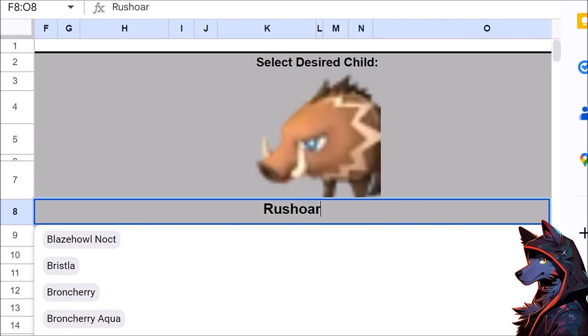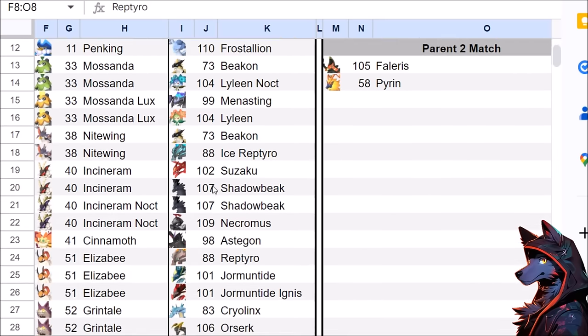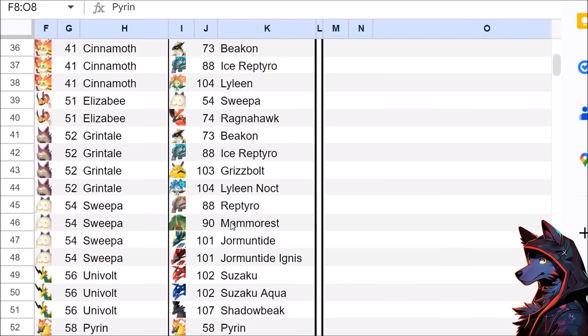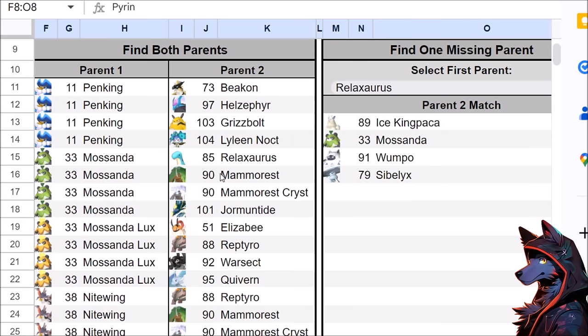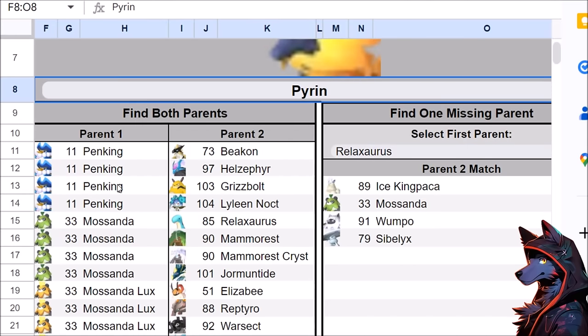Let's say I want Reptyro — three Mining, three Fire. Looking it up: Pain King, Cryolinx, Frostalion, and some others come up. Relaxaurus is also there, which means we need a Pyrin. Pyrin comes from Mammorest and Sweepa. Mammorest is similar to Relaxaurus in that you can get it fairly early depending on how it compares to other pals. Grisbolt and Pin King also do it, which is interesting because they're both in the Nature Preserve area and aren't super high level. So if you want to do some criminal activity early and get a Grisbolt, that's going to carry a lot of your breeding.